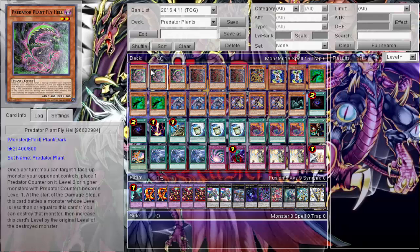On the Predator Plant side, we run three Plant Fly Hell — it's the best one. It targets a monster, puts a Predator Counter on it making it Level 1. Then at the start of the Damage Step, if this card battles a monster with a Level less than or equal to its own, it destroys it. So basically: summon it, put a counter on your monster, drop it to Level 1, attack over it, and kill it. Doesn't work on Rank monsters, but good nonetheless.